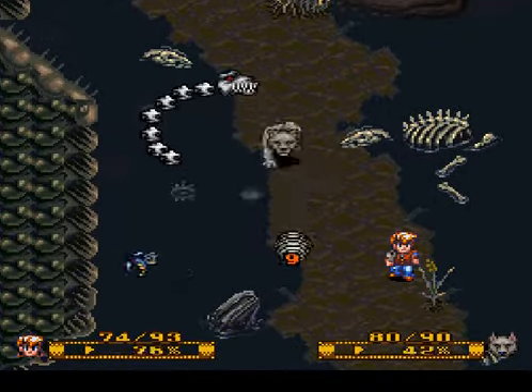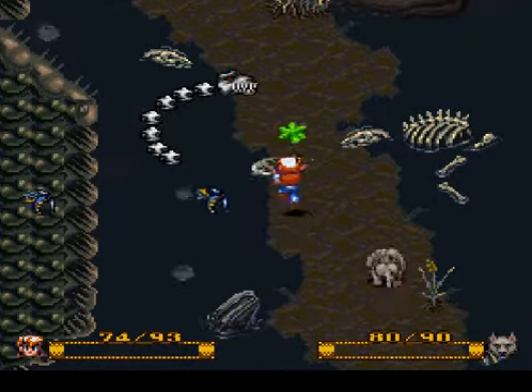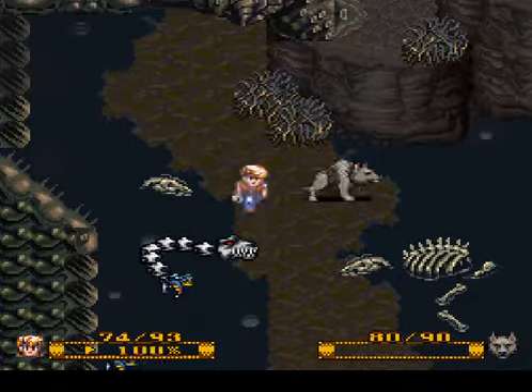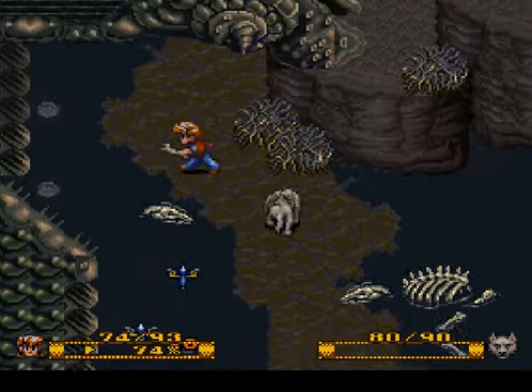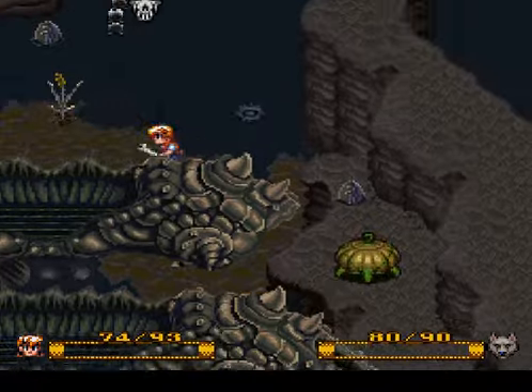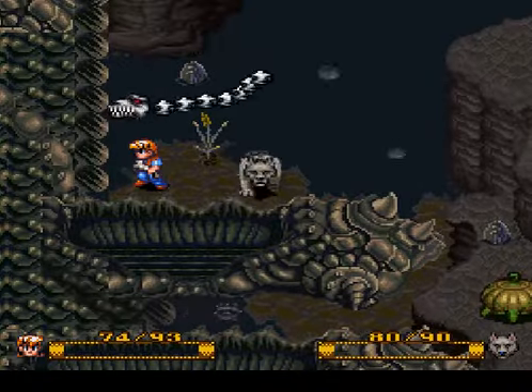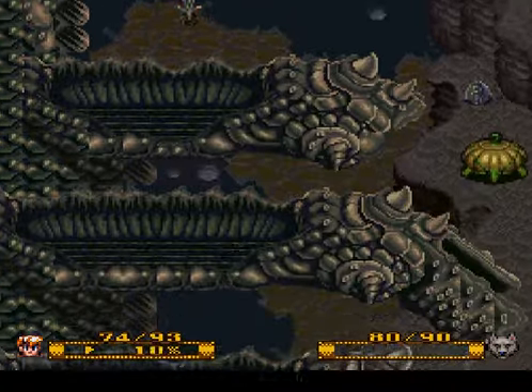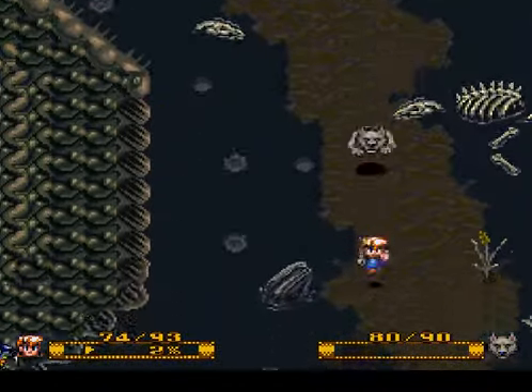Maybe I should have gone back and bought that bracelet made of grass, or whatever they call it. Oh well, we can deal — we're powerful, we're level eight. It wasn't a complete waste; it may have been a dead end, but I found some oil.